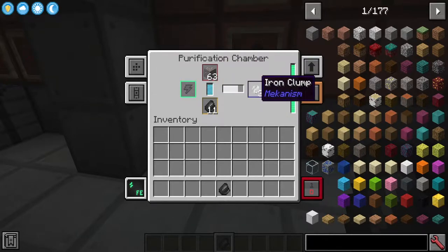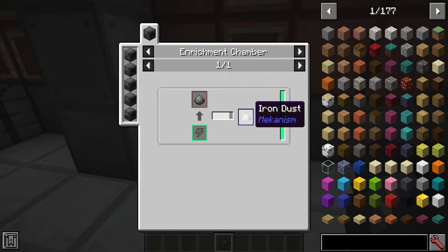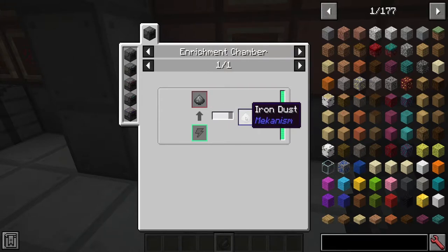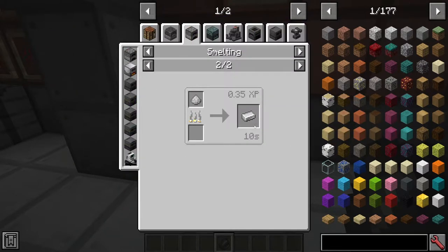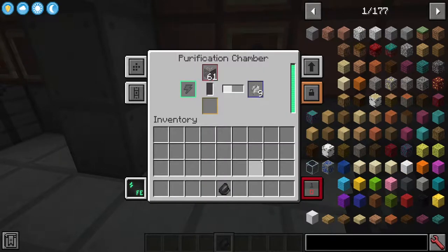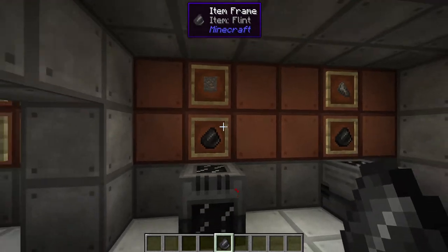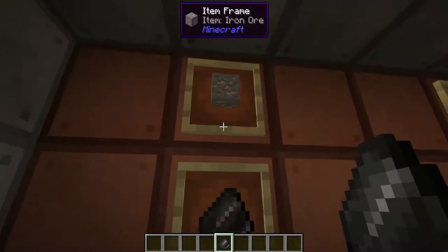This is going to give us three iron clumps, and this is how we get our trebling. One ore turns into three clumps. Then with the clumps you have to crush them down to get your dirty dust variants, then you enrich your dirty dust to get your clean dust variants, and finally you smelt your dust to get ingots. It's a longer process but you get three times the ingots out of one ore.